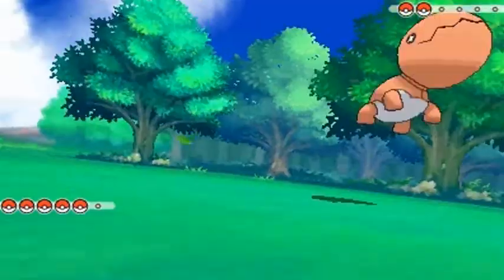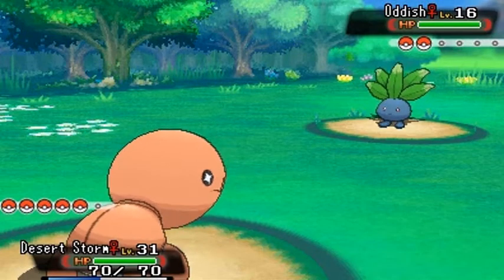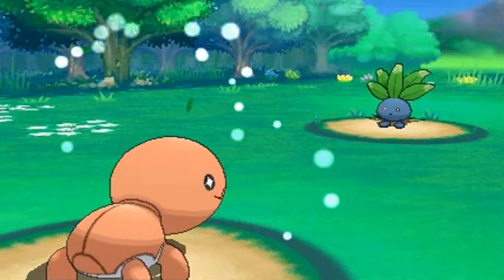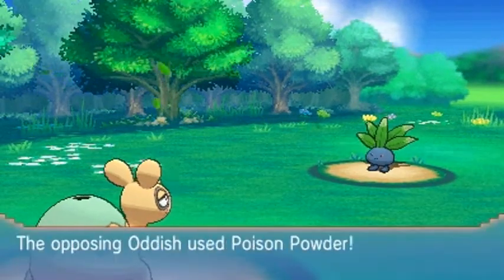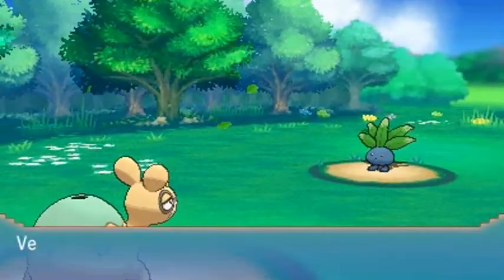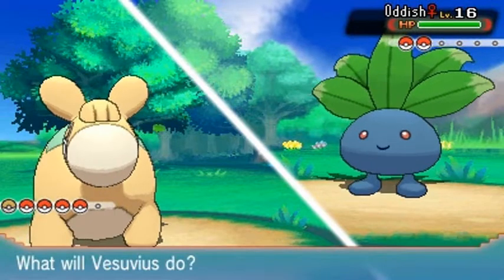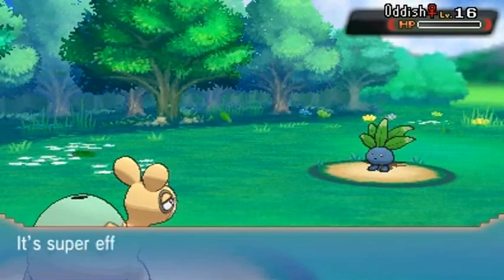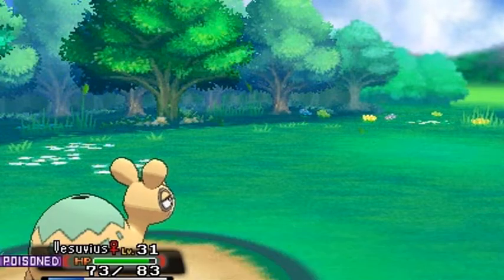Off-screen I battled quite a few Pokemon and captured a few. I switched my Pokemon team back to its original lineup. I have Vesuvius on my team for now because I want to evolve all my Pokemon, and I also have a Pokemon egg I kind of want to hatch. We're getting poisoned by this Oddish — let's go Lava Plume! Destroy! Look at that, she never had a chance. Vesuvius gained some points.